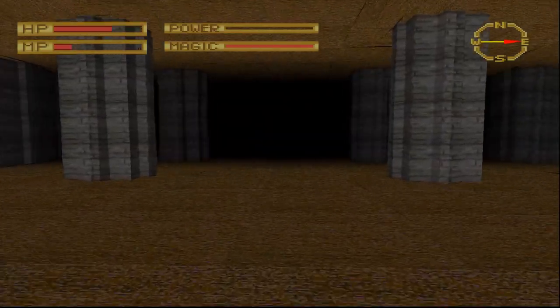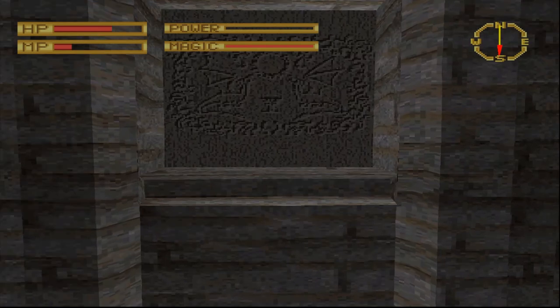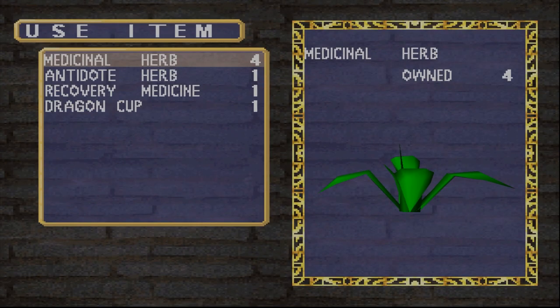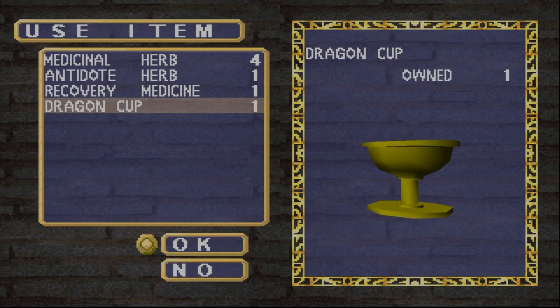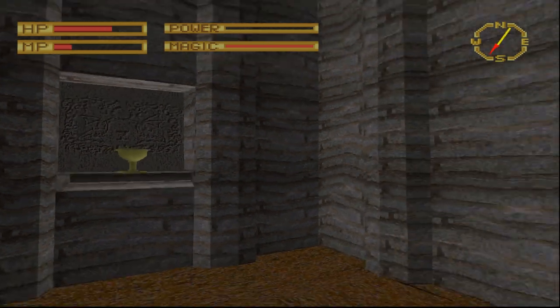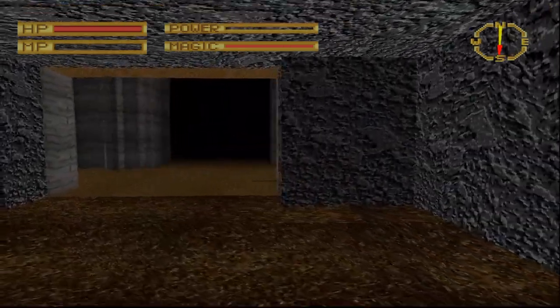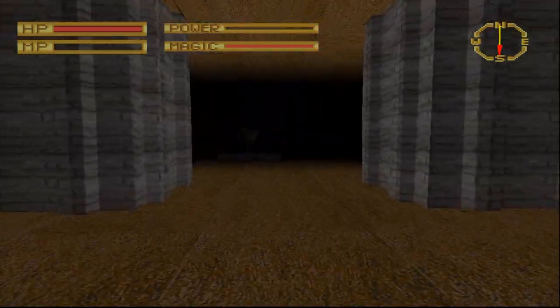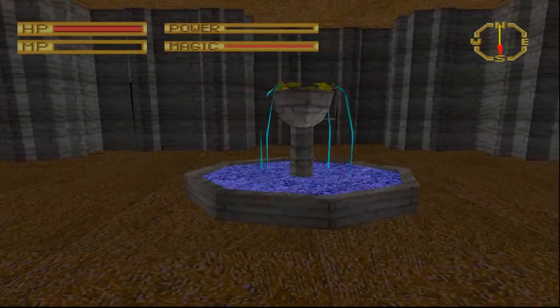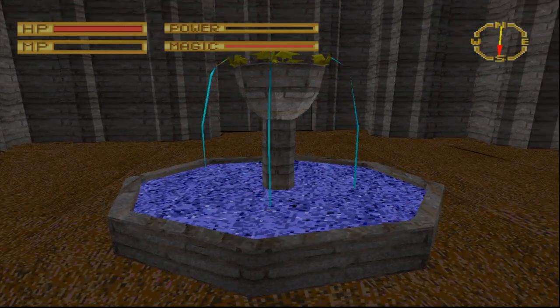We arrive at the Dragon Temple, and on this unassuming little shelf there's something that looks like a bas-relief of a dragon. After that minor clue, we place the chalice down and hear the sound of running water in the distance. The fountain is active, and we can now kill things. Why is the fountain off-centre? This has always bothered me, and now it's active it's just rotating on the spot. Why? How?